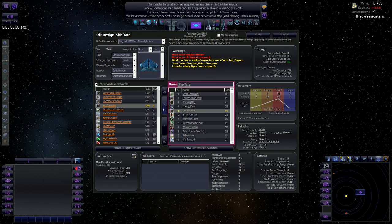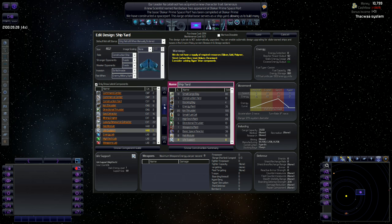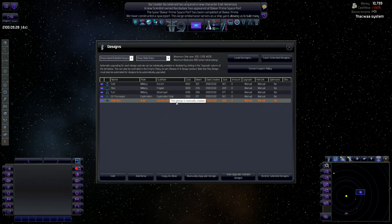Let's add maybe 20 engines there. We have to add a little bit more hab and life support because we added more engines. There we go — shipyard design saved. Now let's go through the exploration ship because we're going to need to build some of those.